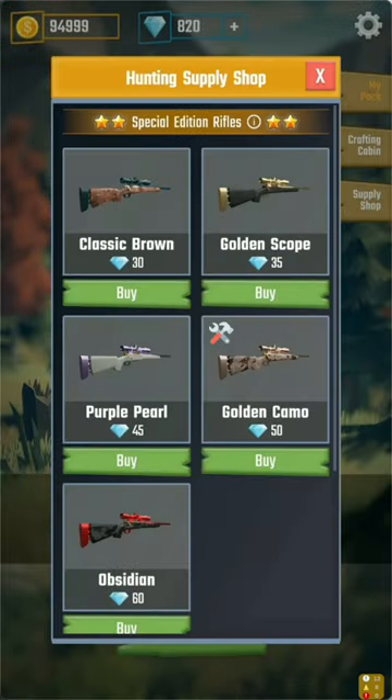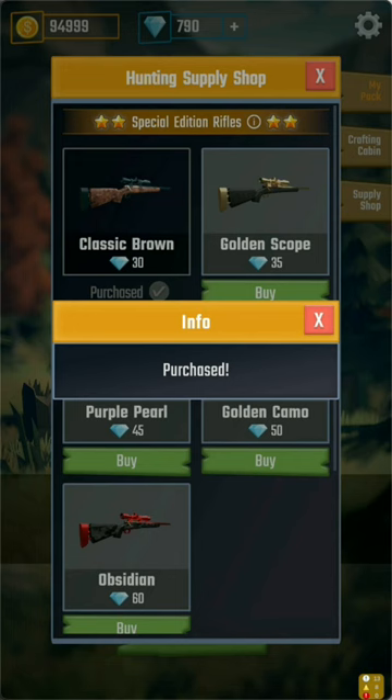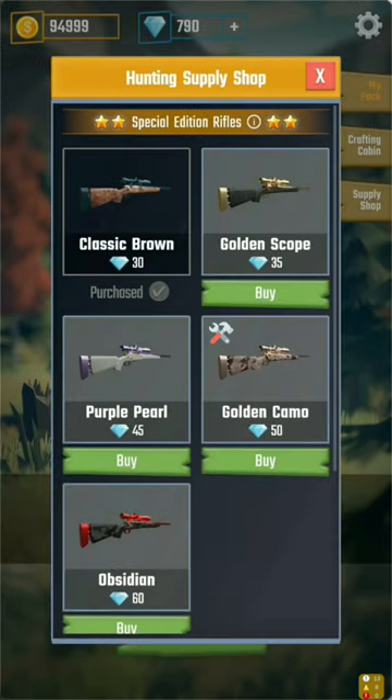The player really doesn't feel like they had to do something special to get this wallet, and from here they can continue to make transactions. As we'll see later, if they go on the Web into their player profile, they'll be able to see the NFT gun that they've purchased.